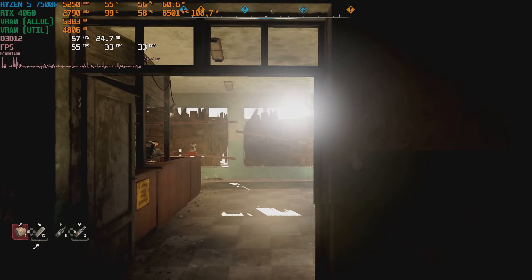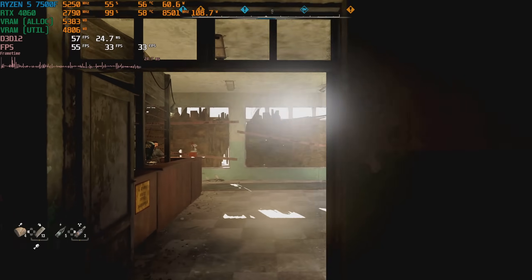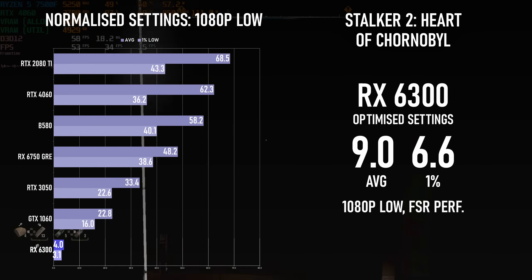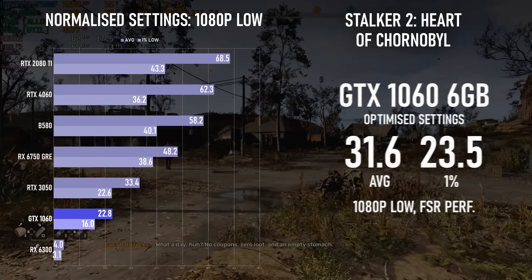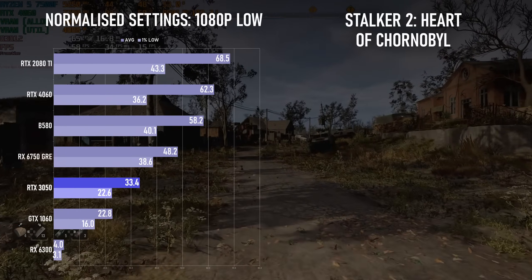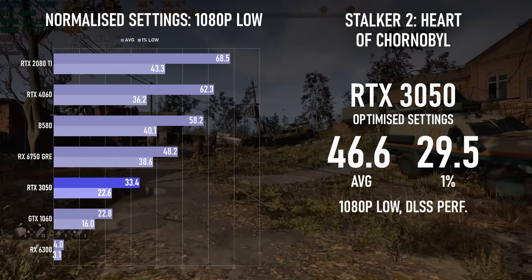Stalker 2 is one of a couple of games featured in this test that runs on Unreal Engine 5, whose Lumen feature can deliver RT global illumination even without dedicated RT hardware. I normalised this comparison once again at 1080p low, and the RX 6300 actually turned up at 4fps, or 9 with FSR. Meanwhile, the RTX-less GeForce can manage 22fps — hitting 30fps requires FSR performance, at which point the game looks like pure trash. The RTX 3050 is only 50% faster at ray tracing than the non-RTX card, averaging 33fps at 1080p low. Adding performance upscaling helps make things more playable, and DLSS means it's slightly less ugly, but only slightly.